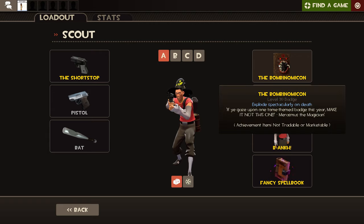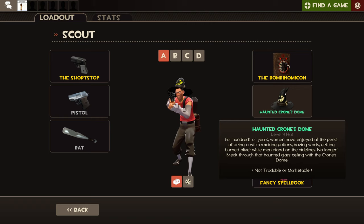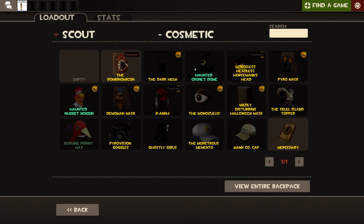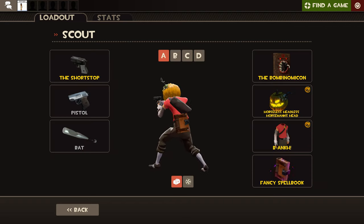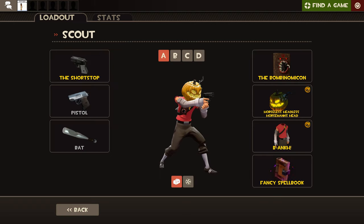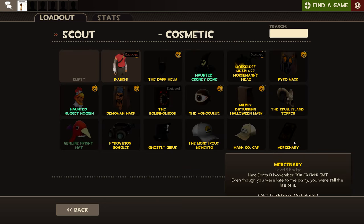Here you can choose your cosmetics, and you've got three slots for cosmetics. Do note that you can't equip two hats. For example, if I'm wearing this pumpkin head, I can't use another hat. You also can't have two chest pieces — like the Bombonomicon. If I go here and try to equip the Mercenary Badge, I can't because it's also a chest piece.